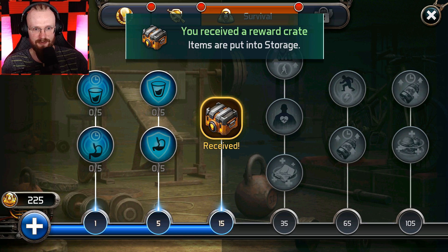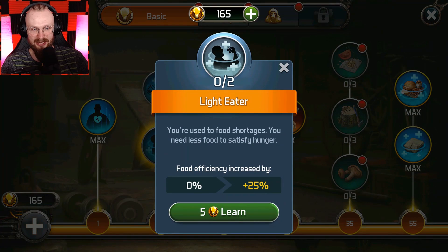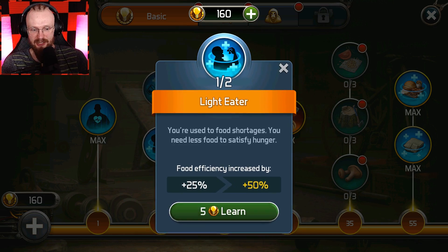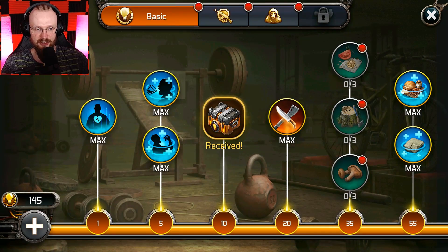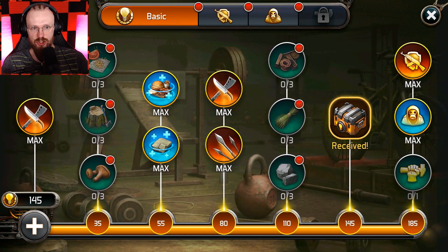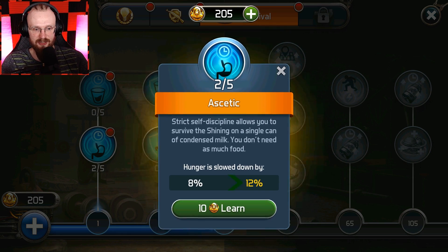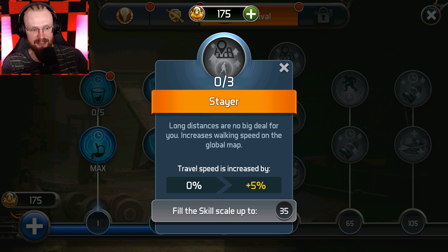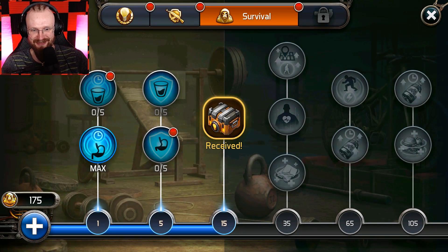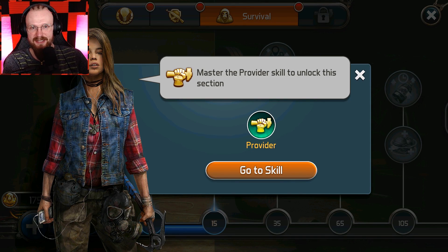We've gotten another chest for reaching level 15. To get any of the advanced skills I need to learn the light eater first — from the basic skills. 'Food efficiency increased by 25%.' All of these basic skills are really important. We're also gonna start getting less thirsty — 20% less hunger at max level. 'Long distances are no big deal for you — increase walking speed on the global map.' You can even increase your max health here too.